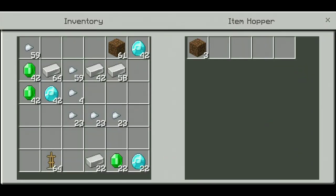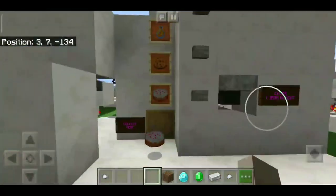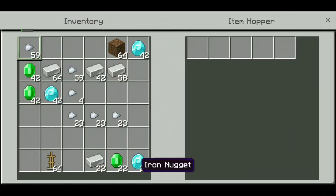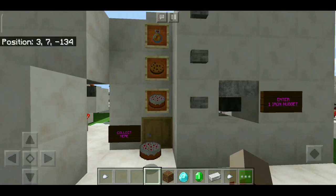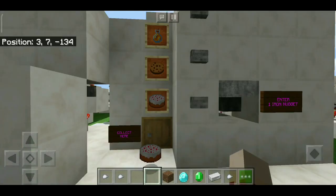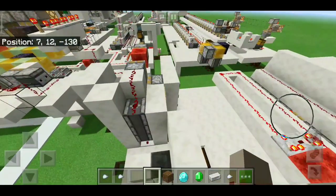It doesn't accept other items — if you throw anything else it won't accept it, and you can't pay anything else. Let's try it once again: throw one iron nugget in. It's comparatively a larger design but still quite compact.